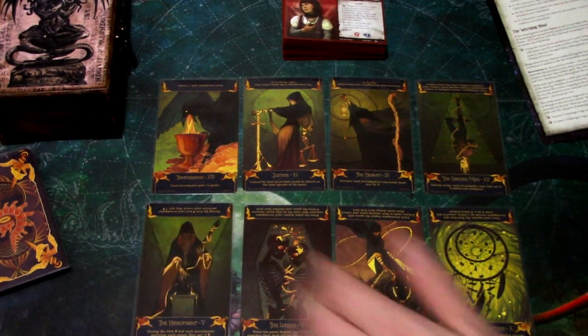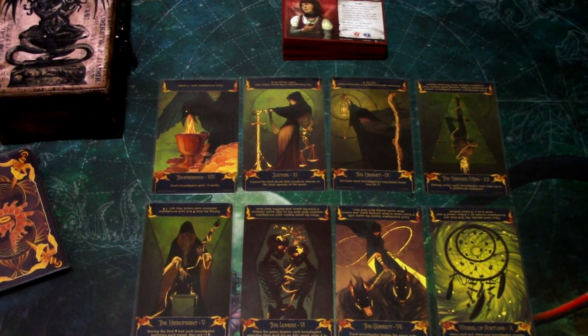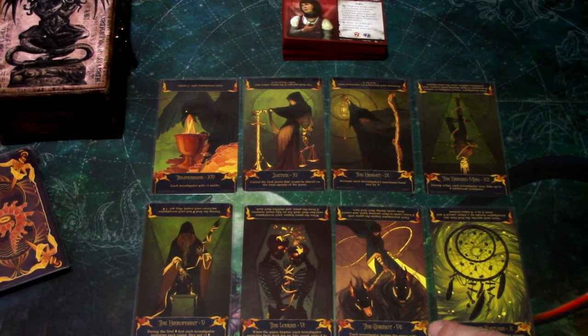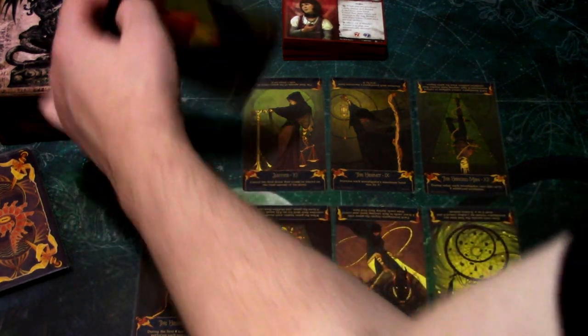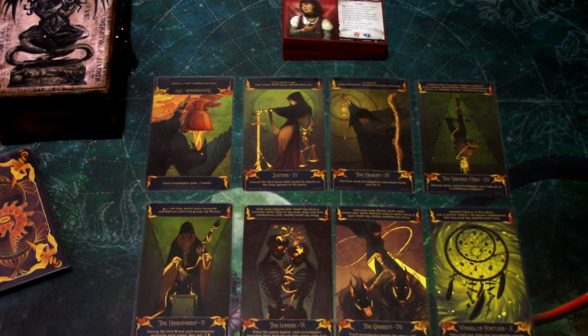Now we have the order of the Tarot cards fixed. This means we accepted our fate in the prologue of the campaign before we get to the Witching Hour. This is the campaign reading — we have to decide which 4 cards will be reversed and the others left upright. The first one: upright gives each investigator +1 Sanity, reversed loses 1 Sanity. That's an easy reverse since Wendy has a decent amount of Sanity, so we reverse that. Only 3 more need to be reversed.